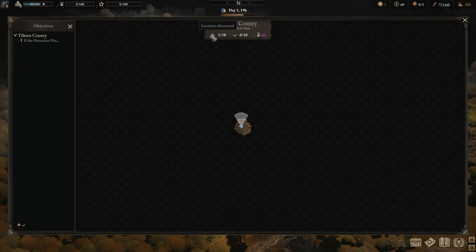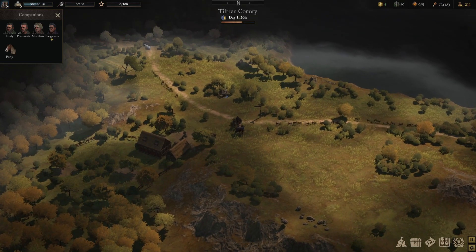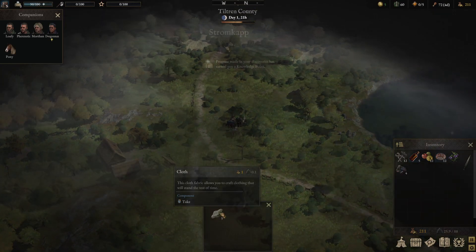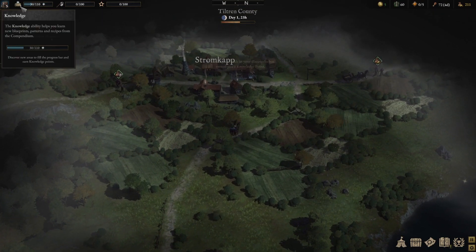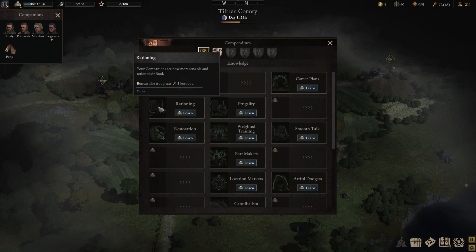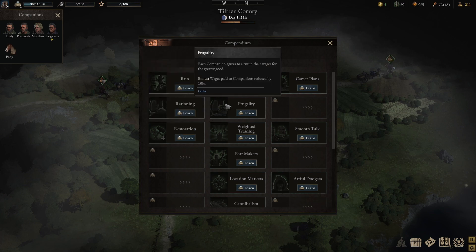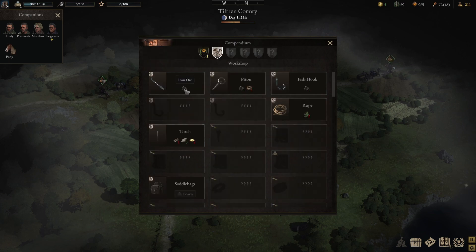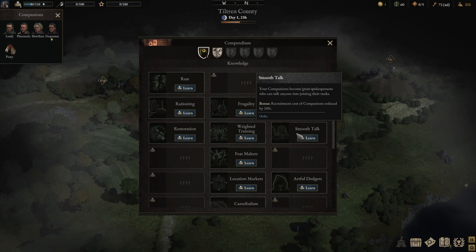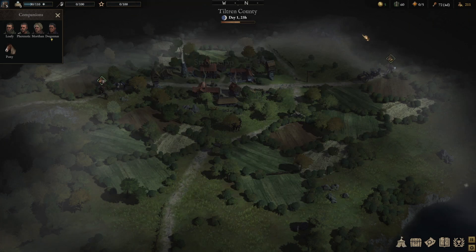We can see the world map right now — we've explored one of 28 places in the starting area. We're getting more knowledge as time goes by, gaining experience that allows us to learn things: like learning how to run, how to ration so troops eat less food, and getting bonus armor points from repair materials. We can also make things like lockpicks, pitons, or fish hooks. I'm going to learn how to increase our troops' carry capacity and make our troops cheaper.